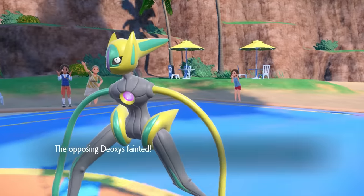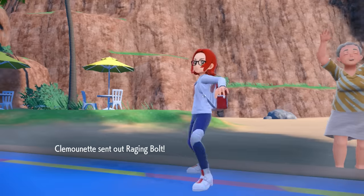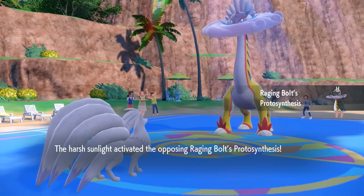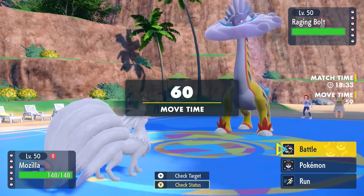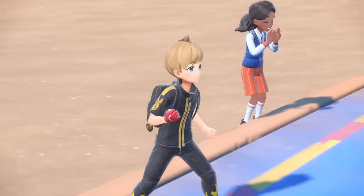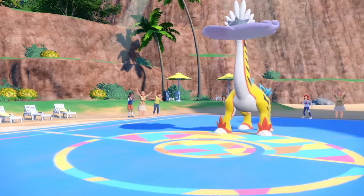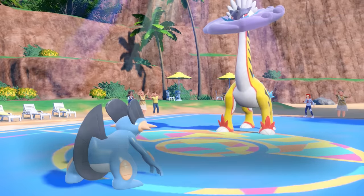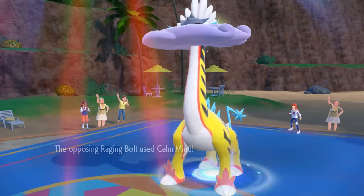I'm in a pretty solid spot. I want to try to conserve Ninetales to set up the Sun later — I've got a couple of Chlorophyll mons on my squad that definitely enjoy it. But they get a free Revenge Switch, and in comes Raging Bolt. It also gets its Protosynthesis activated, thanks to my own Sun, and Old Giraffe Dinosaur Boy is a massive threat. Obviously I have to switch Ninetales out of here. I decide to go into Swampert, thinking I might catch them going for a Thunderbolt, but it's more likely they Calm Mind — and that's exactly what they do.